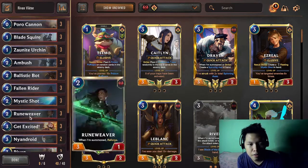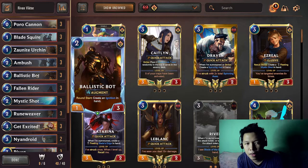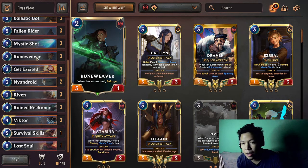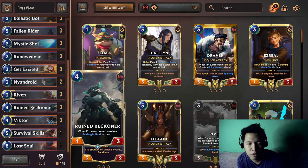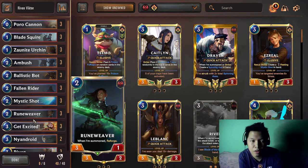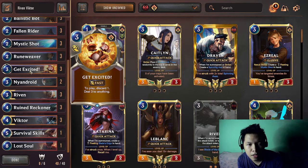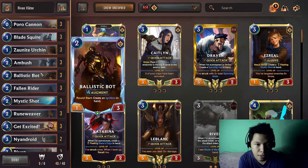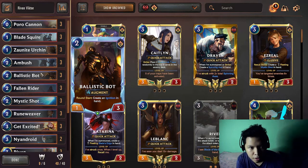In this deck, we have a lot of surprise lethal with Ambushes put on a very buffed Ballistic Bot. We have Overwhelm from our Blade Fragments that can be used on one of our high-attack units. We can also surprise the opponent with another attack from Ruin Recon. If we deal a lot of damage by turn 4 or 5, we can close out the game with over-the-top damage from Get Excited and Mystic Shot. Ballistic Bot deals 1 damage to the opponent's Nexus each turn, and that 1 damage adds up to the lethal capacity of the deck.